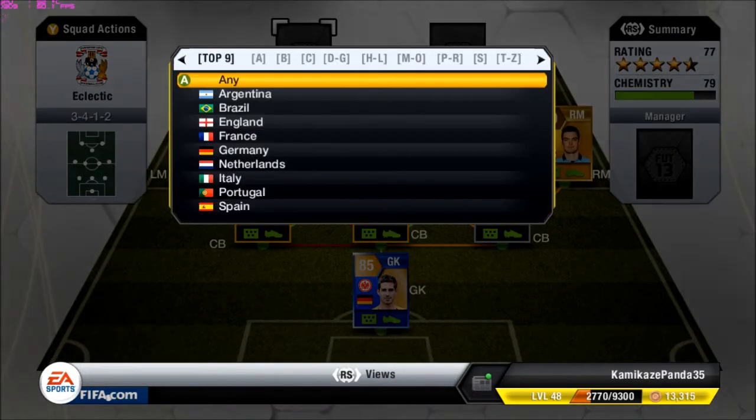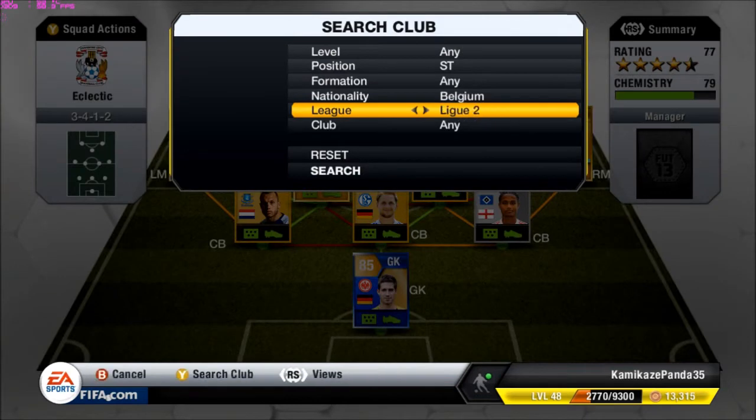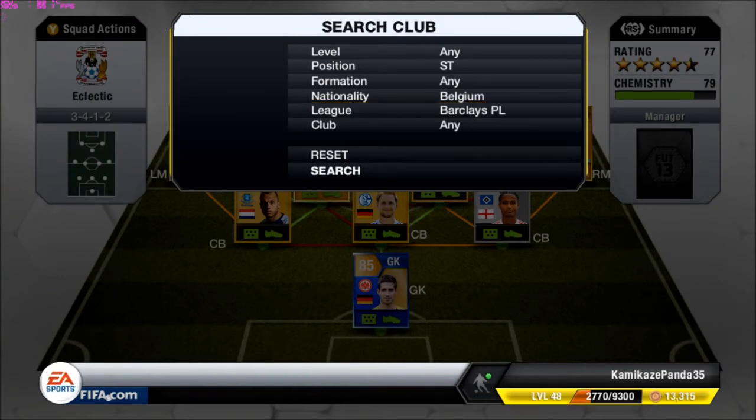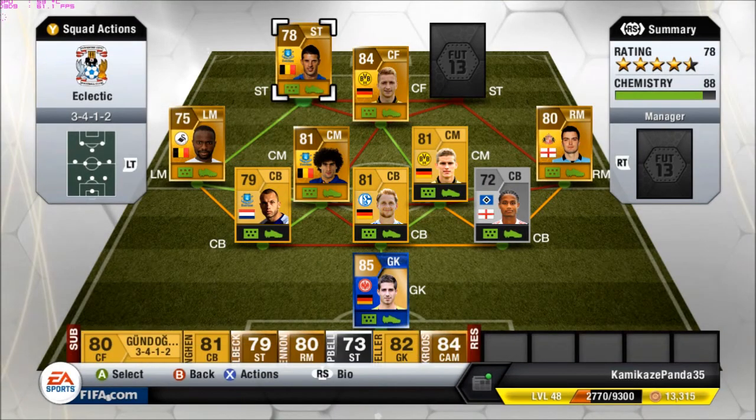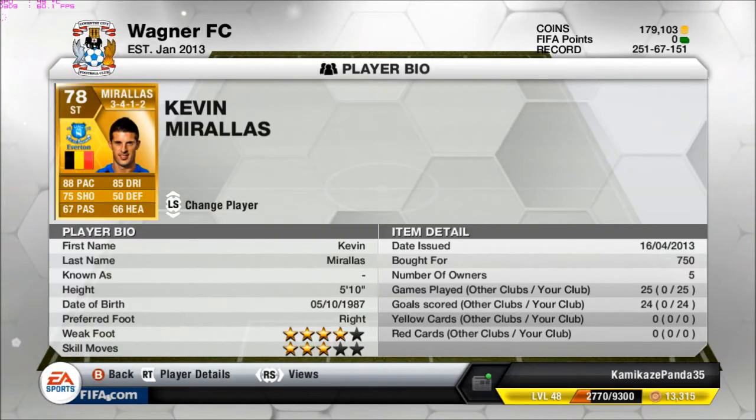The next striker is going to be from Belgium and also in the BPL — Morales — another amazing player for me. He's very cheap too, probably can get him for under 1,000 coins. He has 88 pace, 75 shooting, 85 dribbling, which is very, very good. Unfortunately only has 3-star skills, but he has a 4-star weak foot, which I like. Got him for only 750 coins — 24 goals in 25 games, very impressive.